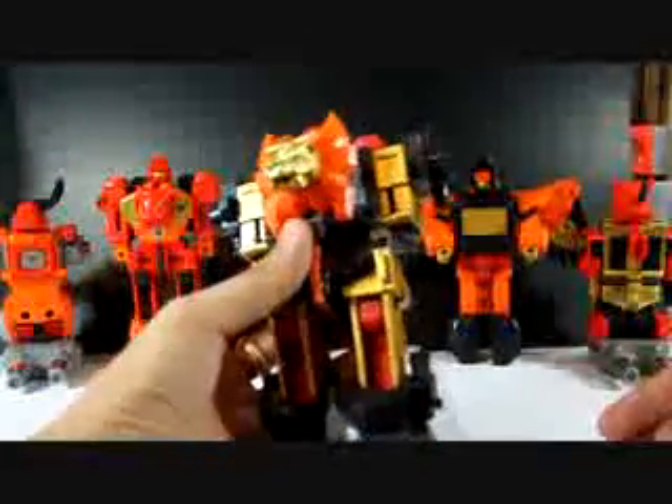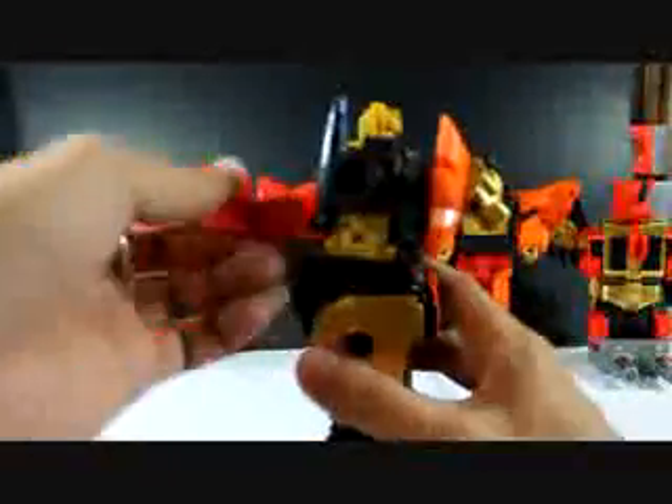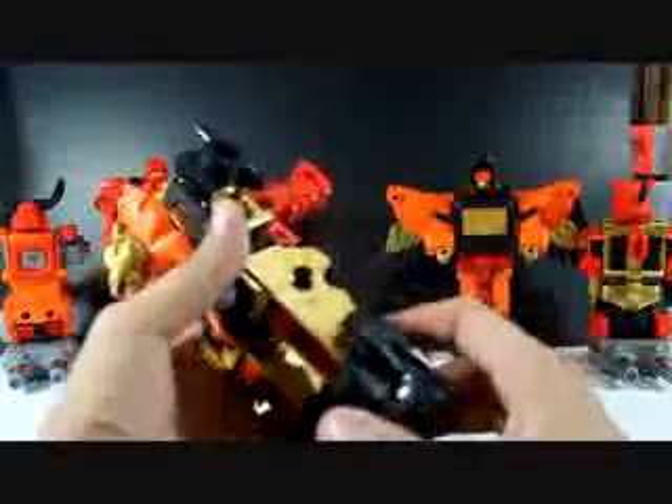Next up is Razorclaw and he will form the torso. Be sure to remove the leg backwards first to put the arms back together, then push the legs up to lock the arms in place. You need to fold the legs back — fold the feet into the legs and fold it back, just like how you transform him into his beast mode.